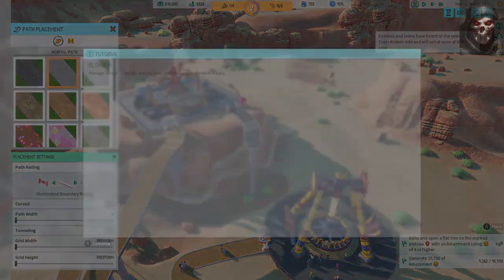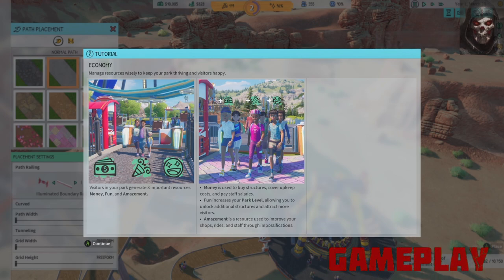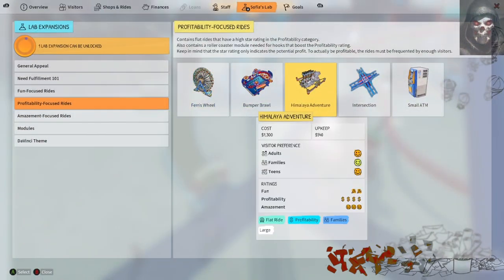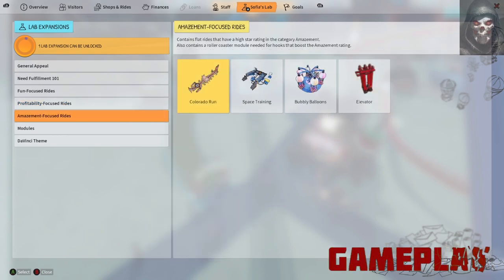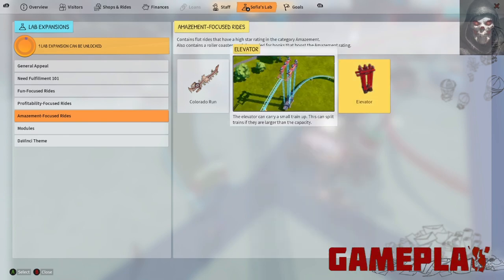With a bit of creativity you can circumvent the snap issue, but that can lead to other problems like rides stopping or people not being able to access them. Each ride has unique stats falling into three categories: fun, amazement, and profitability. They're also tailored to specific demographics — adults, families, and teens — and ensuring the best category for the chosen demographic is paramount to maintaining a profitable and fun business.